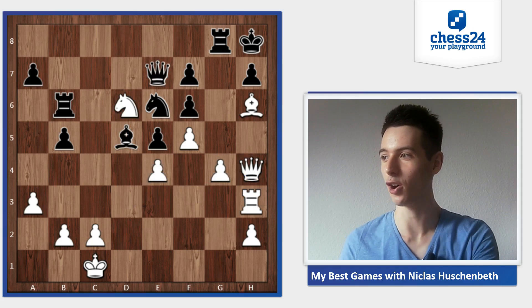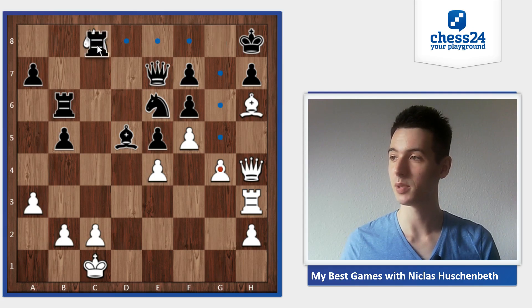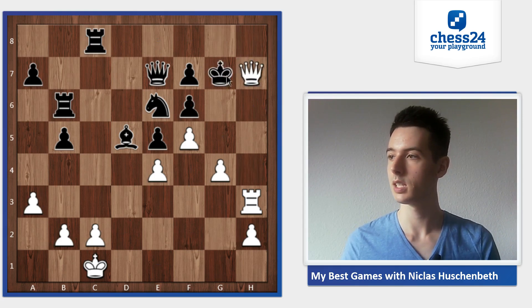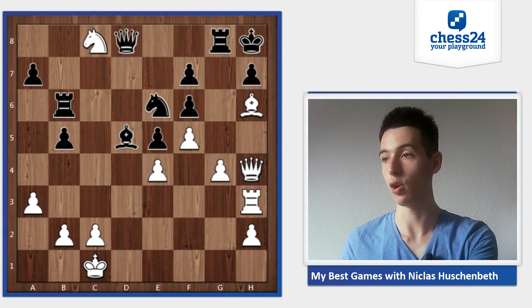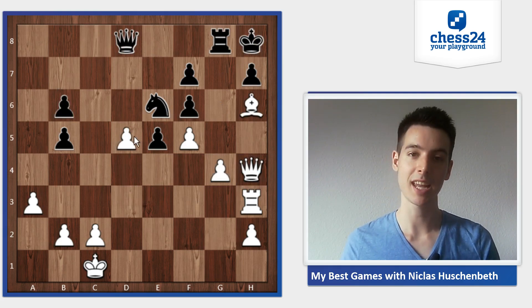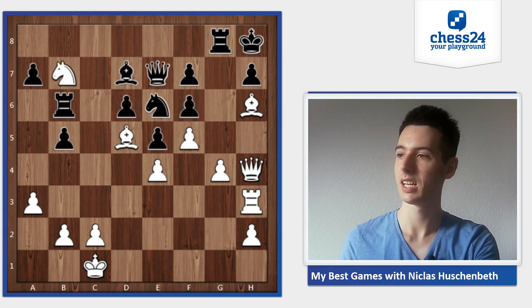After bishop takes d5, it looks at first like everything is fine for black, but this knight is really causing him trouble. Knight to c8, and the rook can't take because of bishop to g7, and now he cannot play rook takes g7 anymore and will be mated. So queen d8, then knight takes b6, a takes b6, and e takes d5 - black again can't take the pawn because he has to protect the pawn on f6, and if the knight moves he cannot protect the pawn on h7 anymore.